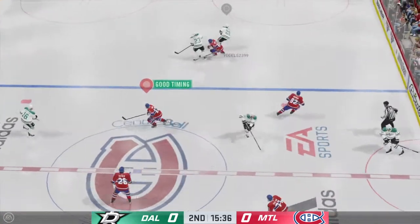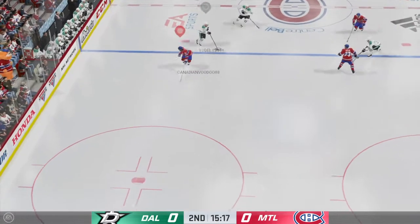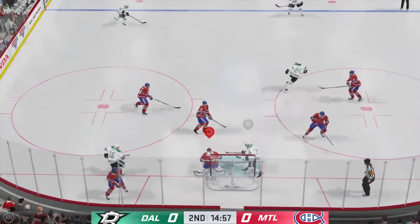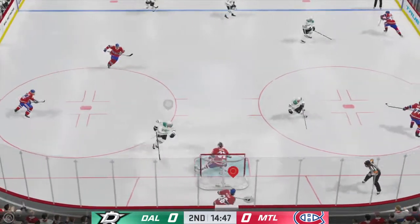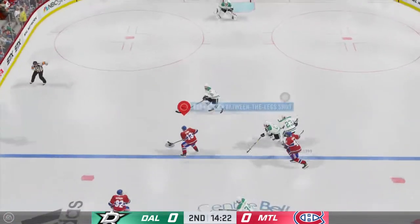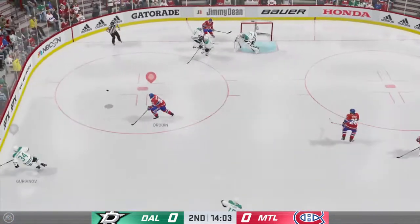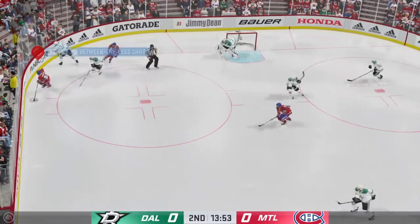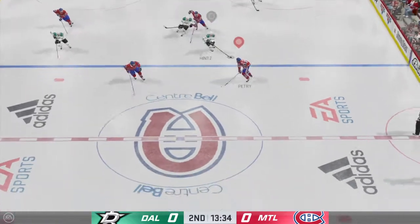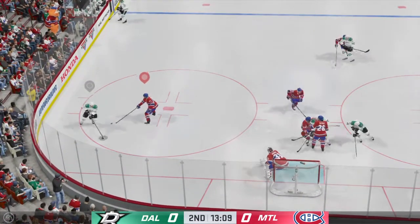Dallas has won the draw and they take possession in the neutral zone. Slides it quickly to Bobelski. Gobbles that puck up with his chest. Petrie's got it in the defensive end. Slides the puck ahead into the neutral zone. Quick pass to Drouet. Rips it — nowhere for that shot to go through. He's going to need some help here; he's pretty clearly struggling on the ice. Banged up somewhere in this shift — just wants to get the puck out to center ice and get off.